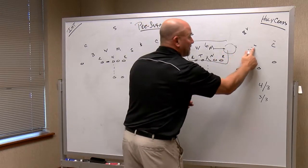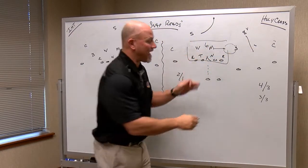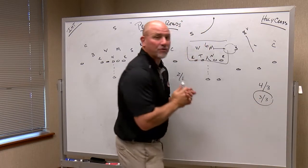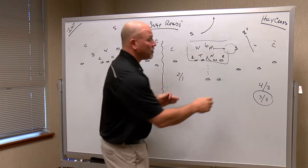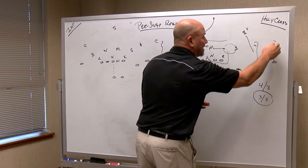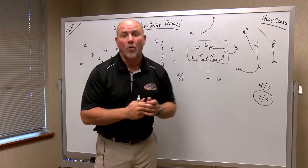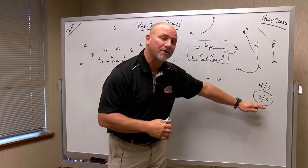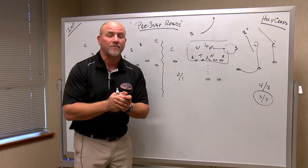If that linebacker stays inside the box and now you have six players in the box, the safety will come down and the other safety goes to the middle. So now you have three over three to the outside. So instead of running the football where you're overmatched, you may be able to get the ball out quickly to the other players. Three over three means basically two blockers and a one-on-one tackle — four over three and three over three are very important to understand, and you can do that right from your seat.